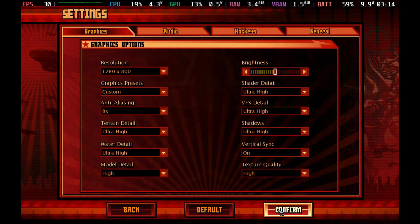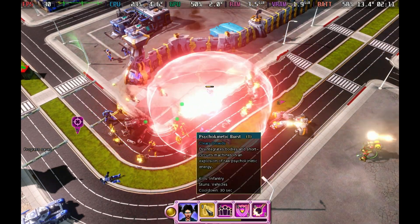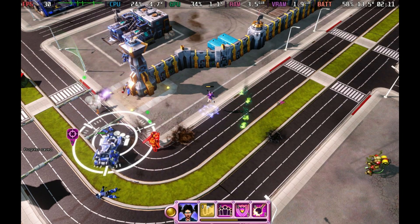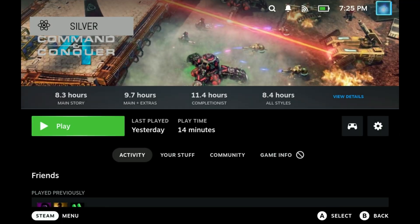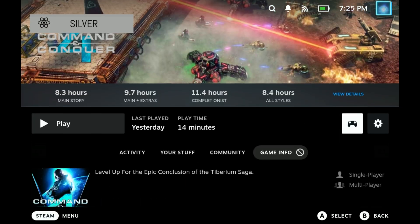Red Alert 3 Uprising uses the same settings and introduces a new psychic campaign route for a very different playthrough — a great way to continue the Red Alert franchise. Still capped at 30 FPS with a TDP of around 13 watts, so no major issues, though the campaign will take some getting used to.